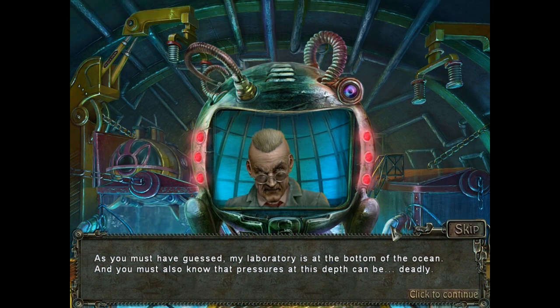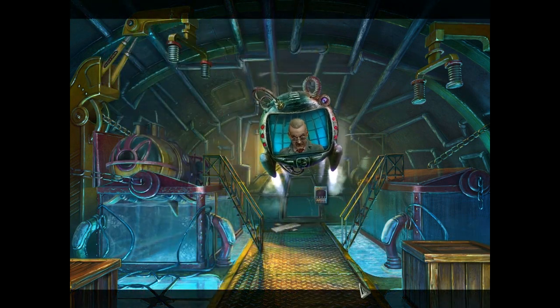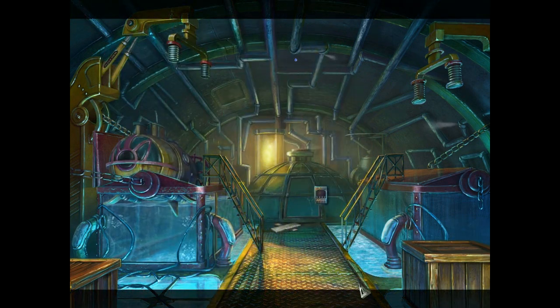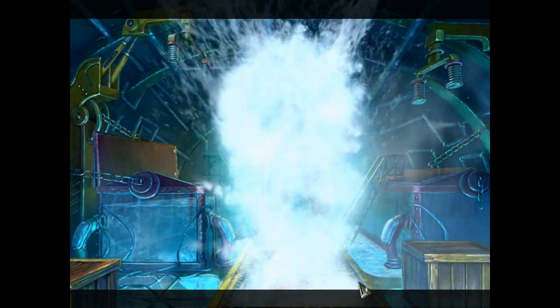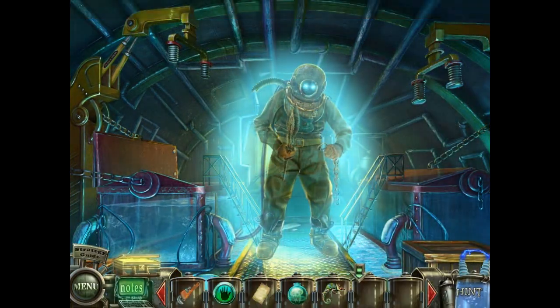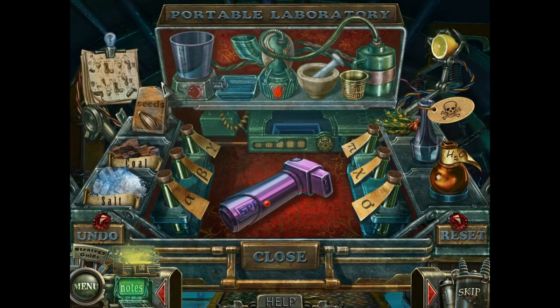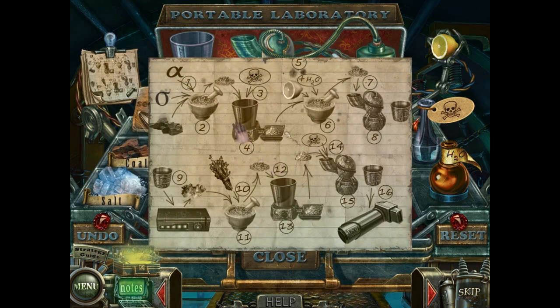As you must have guessed, my laboratory is at the bottom of the ocean, and you must also know that pressures at this depth can be deadly. I did not know that. Wait a minute — this is a hallucination. So whenever Dr. Blackmore says you're going to have a hallucination, we have a hallucination. I don't think hallucinations work like that. In any case, we can get rid of it.